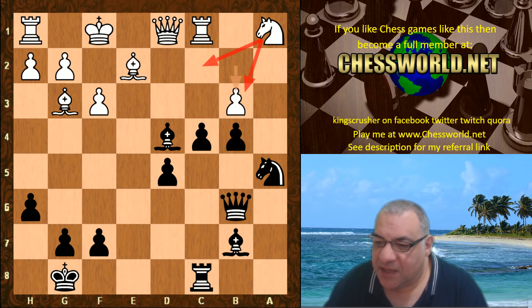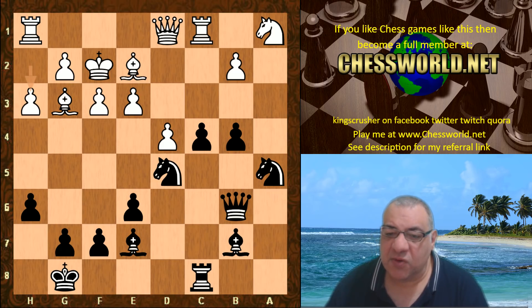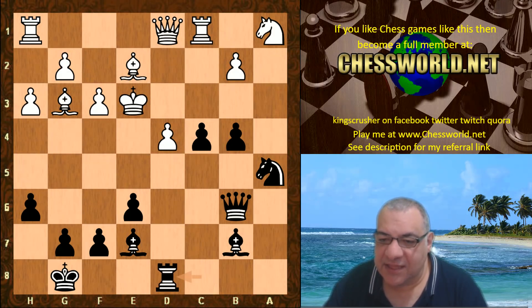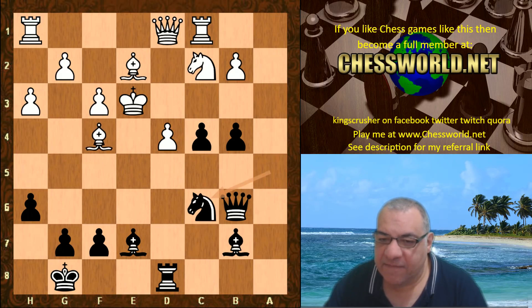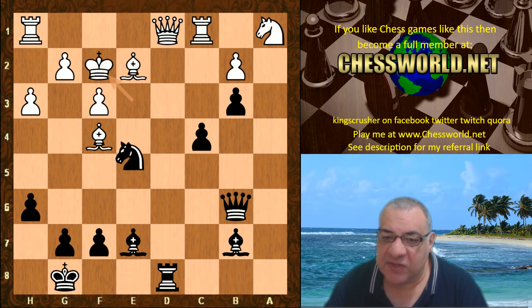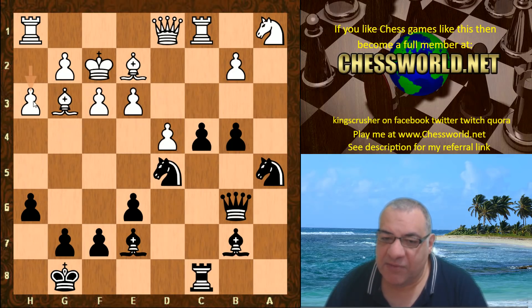By the way, just before we move on — on h3, there was remarkably Knight takes e3, and Rook d8. This position is also very promising for black. Black smashes through on that d4 square, emphasizing the huge pressure and tactical implications. So a quiet move like h3 is punishable even with Knight takes e3. So e4 is brilliant.